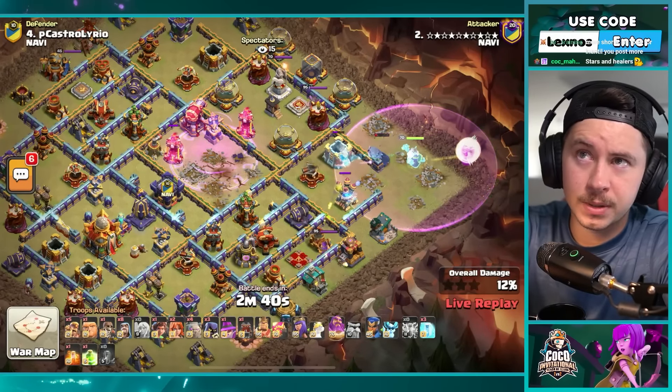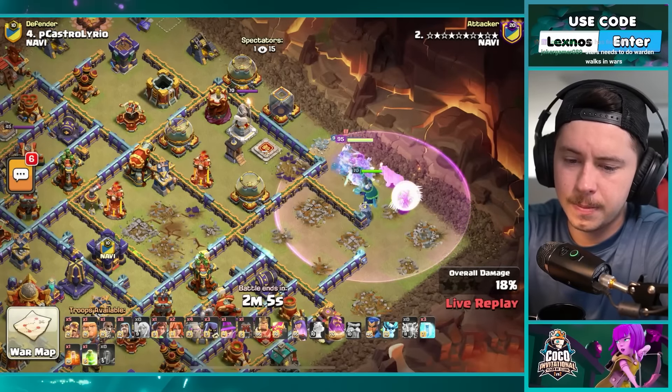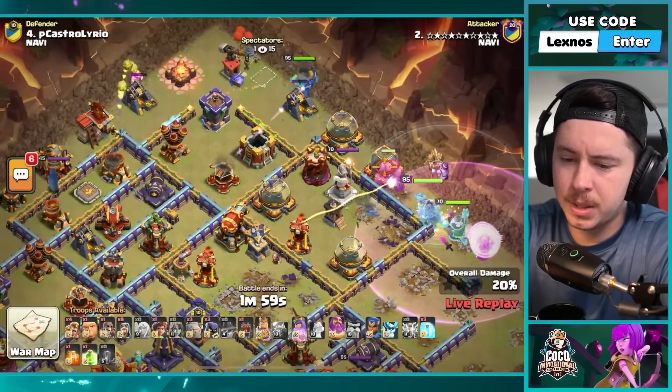Hopefully somebody uses the fireball today — that'd be fun. We got an apprentice warden in this combo as well. Down goes the expo — let's get started. Queen and warden gonna walk up, fight the enemy king. Probably gonna wall break them into the first compartment right away. Golem first to distract the warden statue, king on the top side with a super barb to force the king into the top corner.